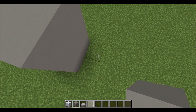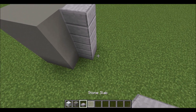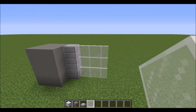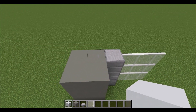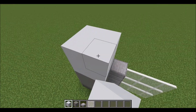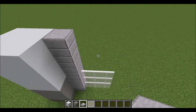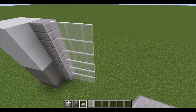Next is to put three blocks up of stone slab. Next is to put the window about three left and stack about three up like that. Then put white concrete three up like that.